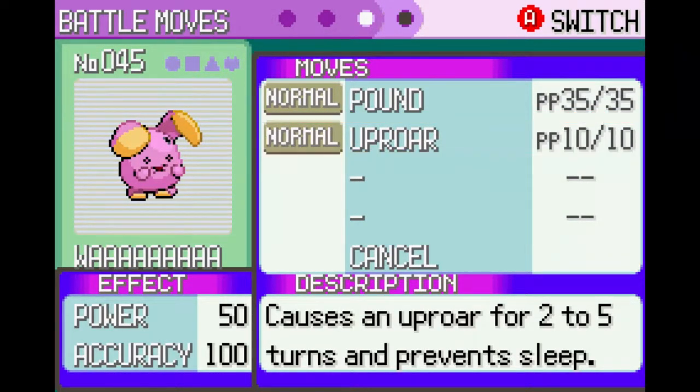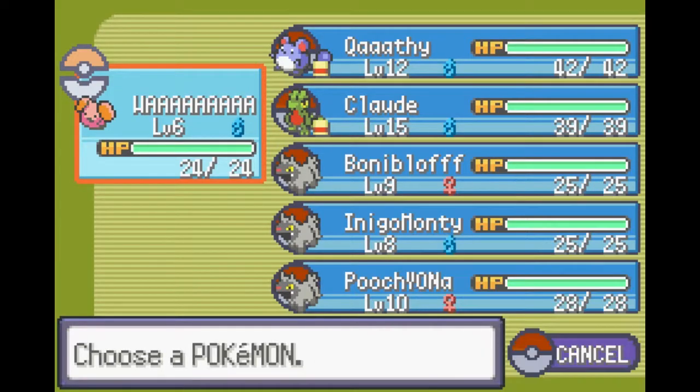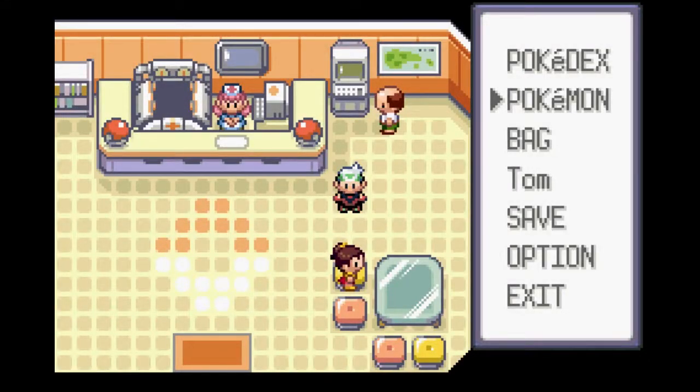Uproar: cause an uproar for two to five turns and prevent sleep — okay, that could be really useful actually. Well, I'm glad I caught that one. I think I will stick with it for now.